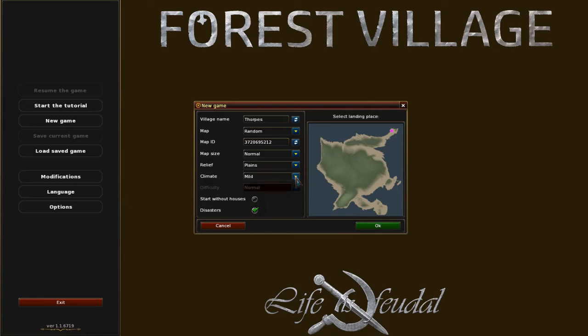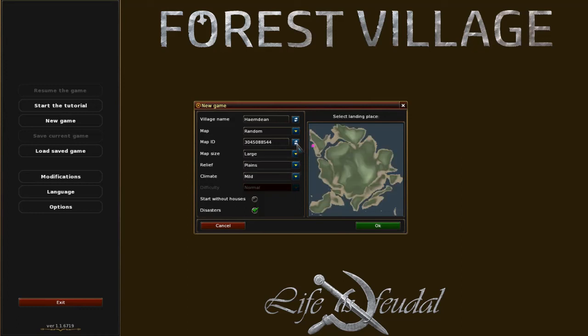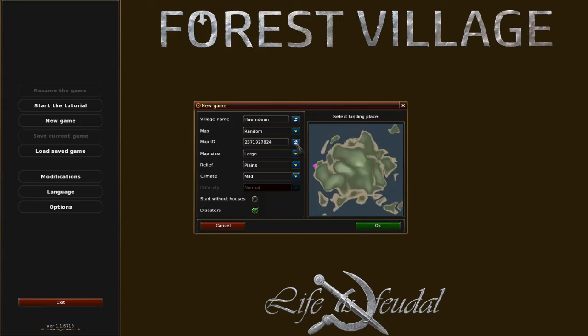We're going to do plains. I like that name, I guess. We'll go with this island — actually, you know what, maybe not. Map size normal — let's do large. No, that's too far off the mainland. That's more on the mainland, so we'll go with that.